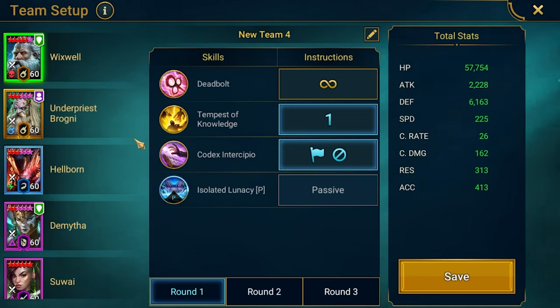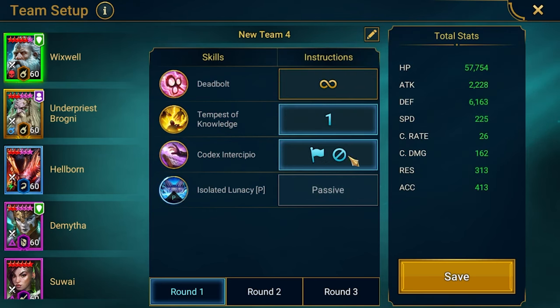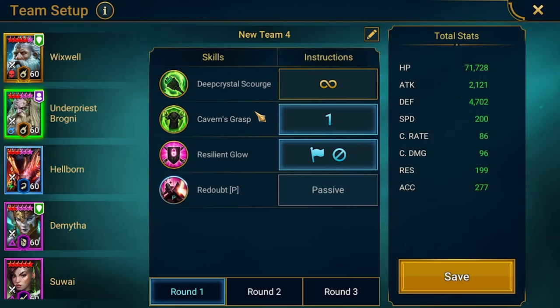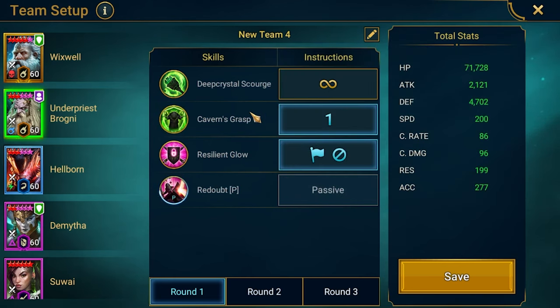In terms of skill setup, we are starting with Wixwell's shield and increase defense. We try to extend it — no reflex gear — so every turn he will extend the buffs. Brogni is on a perception build. We start with block debuffs and keep extending that forever. The priority is to remove buffs from all enemies, which is important because we want to remove the increased attack from the clan boss.